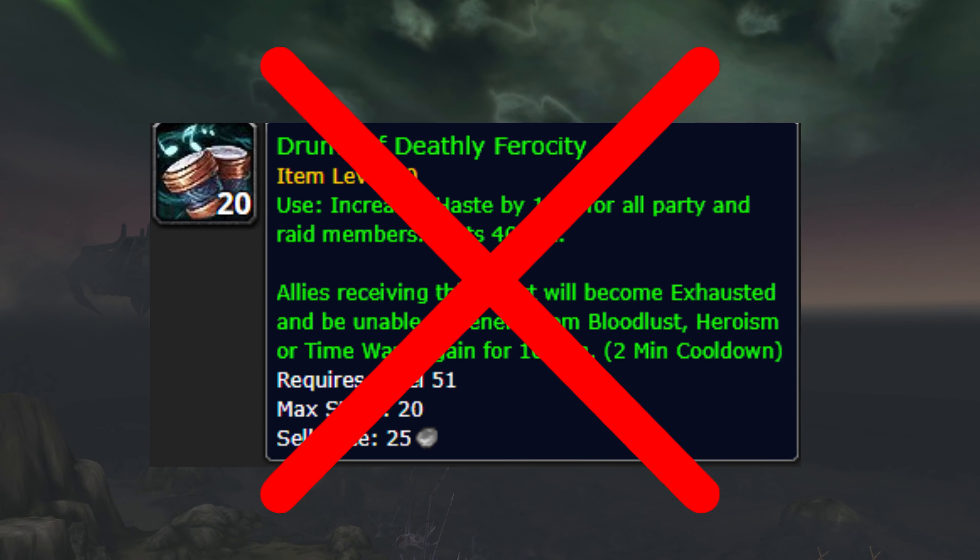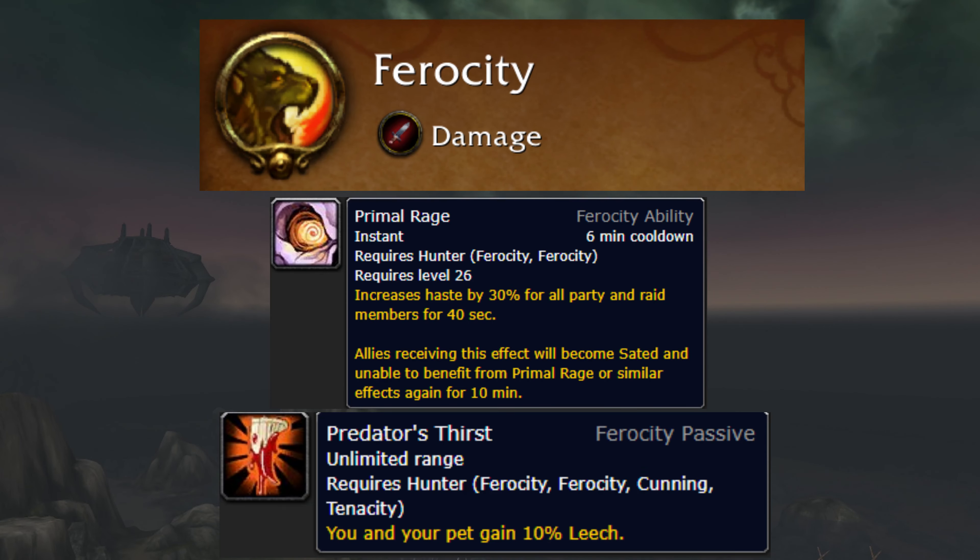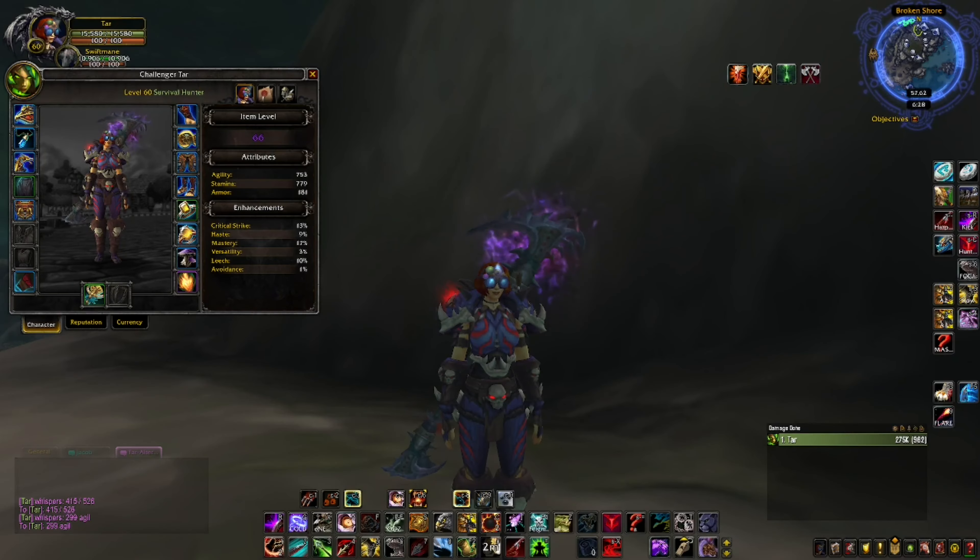You can also pick up a War Scroll of Fortitude for three percent stamina. You don't need to worry about buying drums as a Hunter because you'll have a Ferocity pet which gives Primal Rage - essentially its own Heroism, 30 percent haste for 40 seconds. You'll also get 10 percent leech for you and your pet from Predator's Thirst.